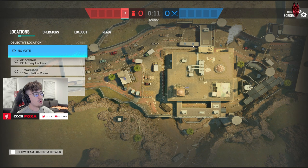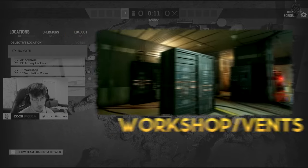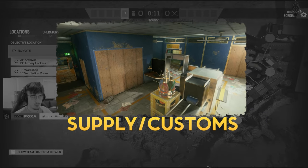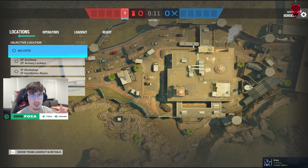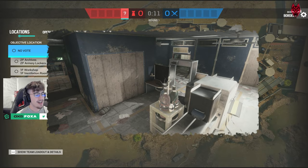So to get into it, Border's got four bomb sites: Archives Armory, that'll be the top floor site on the second floor. You'll have Workshop Ventilation, Bathroom Tellers, and Supply Customs. Now, right off the rip, some people may say that Armory Lockers is the best site on this map — that it's the easiest and most consistent. That's simply wrong. A lot of ranked players try to lead you to believe that Archives, the top floor site, is the strongest. I'd have to disagree. In my opinion, the strongest site is Vent Workshop. The worst site on this map is obviously Customs and Supply, but I'm going to show you guys all four sites.